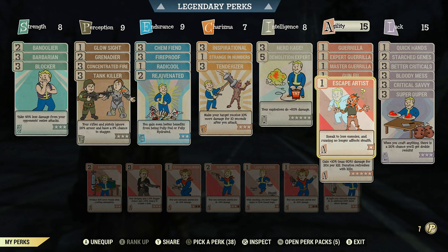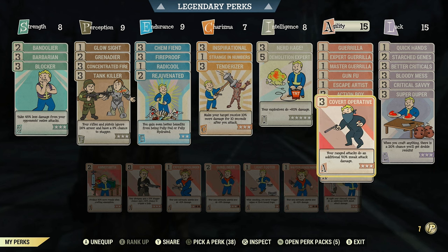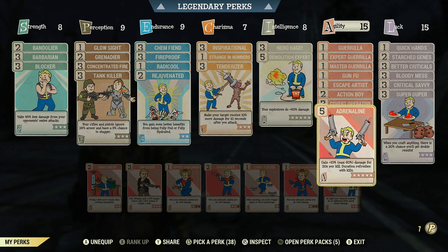I run Escape Artist so sneaking loses enemies and running no longer affects stealth — there are a lot of perks I'd like in the Agility tree that I just can't fit. I run 2 points in Action Boy for 30% faster AP regen since pistol weapons drain AP quickly. I run rank 3 in Covert Operative so ranged sneak attacks deal an additional 50% more sneak attack damage — a hugely beneficial perk for this build.